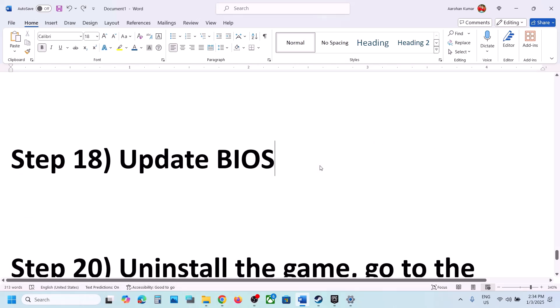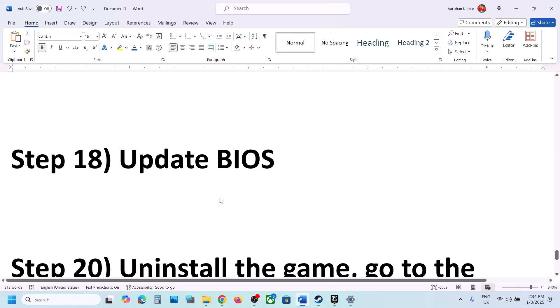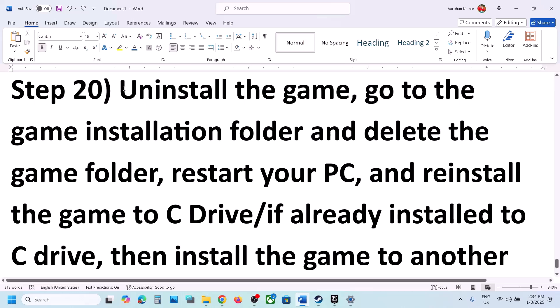The next step is to update your system BIOS. Go to your system manufacturer's website — Dell, Lenovo, etc. — select your model number, find the latest BIOS update, and install it. For laptops, make sure the battery is above 10% and the AC adapter is connected during the update. Your system will restart during the BIOS update — do not unplug the power cable. After the update, log into the computer and launch the game.